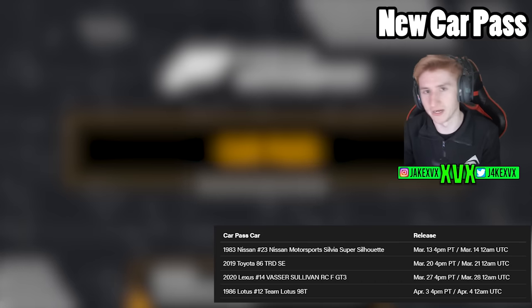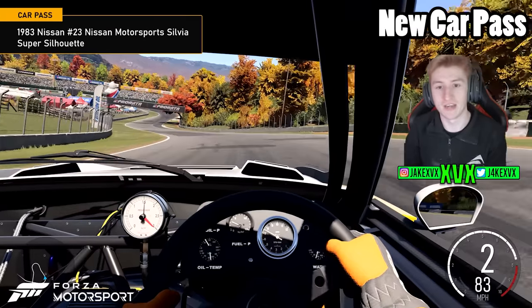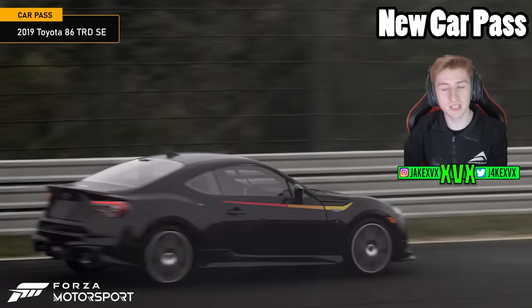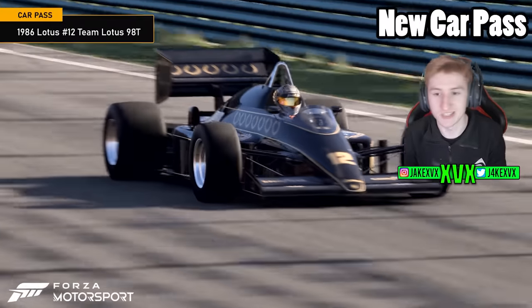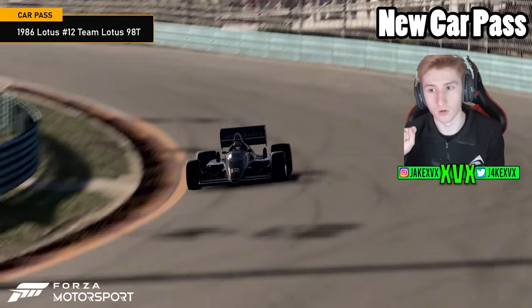If you're a VIP member, you'll get a 15% discount on the '93 McLaren F1 in the showroom. Now for the car pass cars — all four are new: the 1983 Nissan #23 Motorsports Sylvia Super Silhouette, the 2019 Toyota 86 TRD SE, the 2020 Lexus RC F GT3, and the 1986 Lotus Team Lotus 98T.